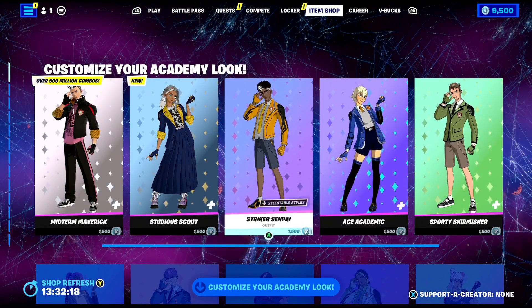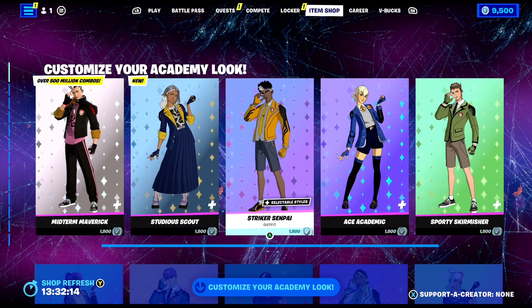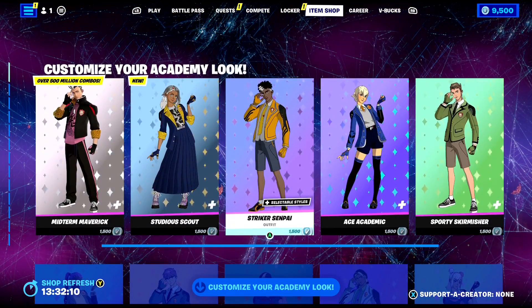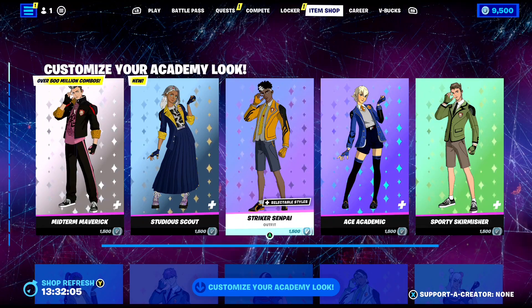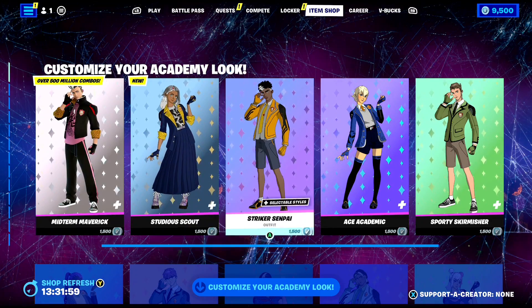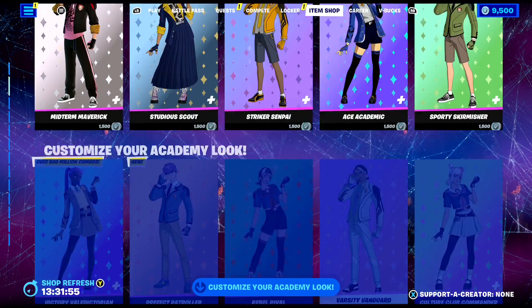As you guys can see, there are 10 different customizable anime skins available right now, and they look absolutely insane. What's so special about these skins is they have over 500 million customization options, which is absolutely insane. Literally over 500 million customization options with each skin, which is super, super cool.